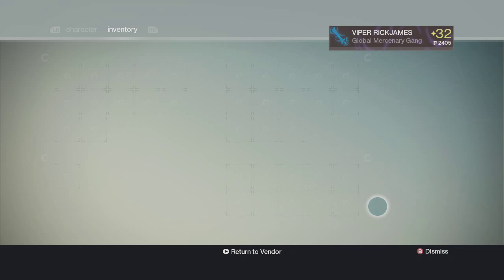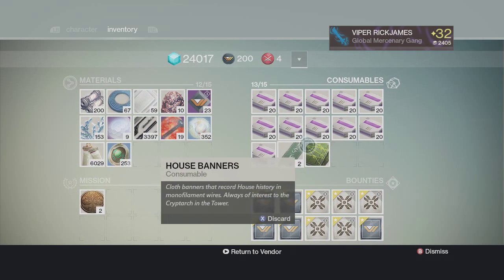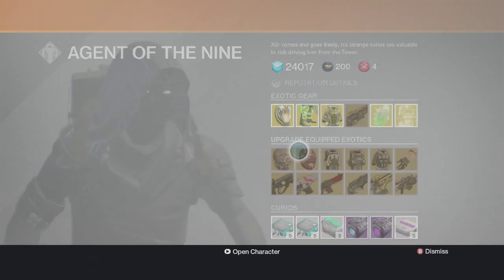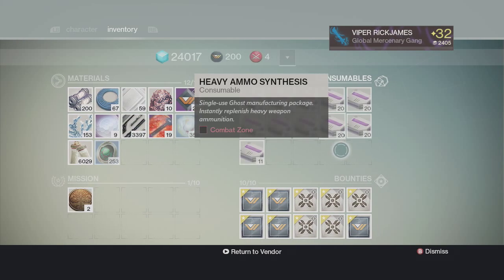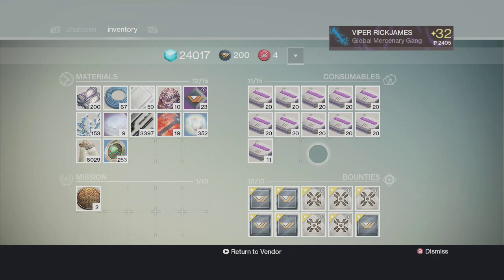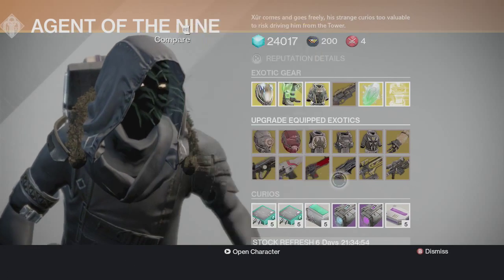I don't need some of these items so let me get rid of these House Banners. I also noticed they fixed a glitch — if you had your inventory completely filled up you couldn't use it before, but now you can. So I'm going to fill this whole thing up with heavy ammo.